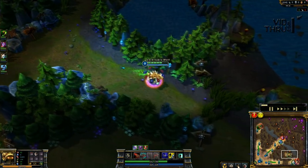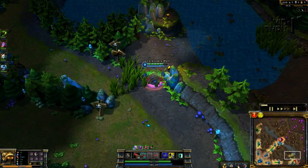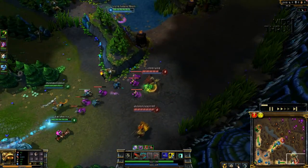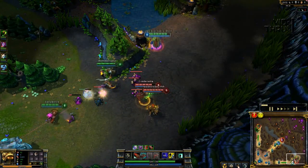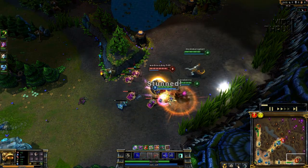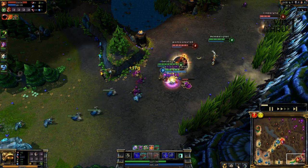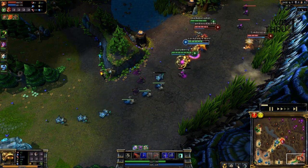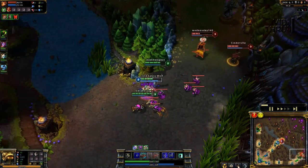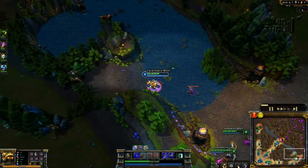Here we go for the gank bottom — I pop another health pot to get my health back up again. I started spinning in the bushes and they said wait a second, but I couldn't wait because I already started spinning. So I flash in, get to Graves, I wish I had taunt which I didn't, so I would have got the kill there, but I did force one flash, and then there's a second flash from Leona, so I did force a double flash.